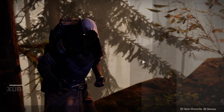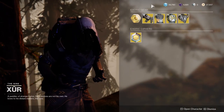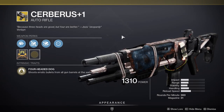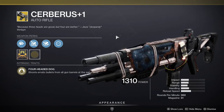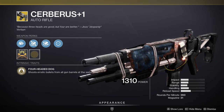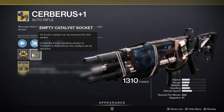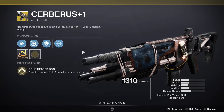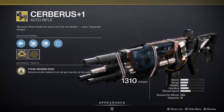Xur is in the Winding Cove on the EDZ and he is currently selling Cerberus+1, which is a fun weapon. It's definitely not meta but it's a lot of fun. I definitely recommend it if you don't have it. Like I always say, if you don't have a weapon, armor set, or armor piece, then pick it up — you never know, it might get buffed in the future. In Cerberus+1's case, it actually does have a pretty fun catalyst which makes it basically a shotgun but an auto rifle shotgun. It's a lot of fun, I recommend it.